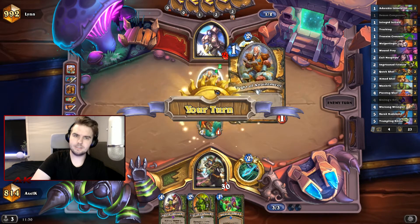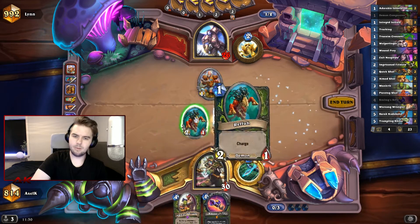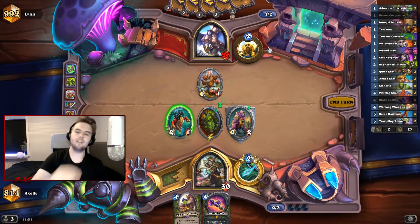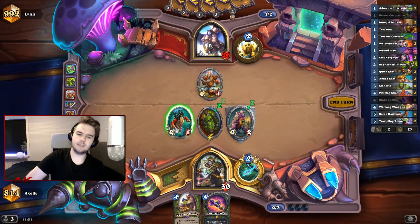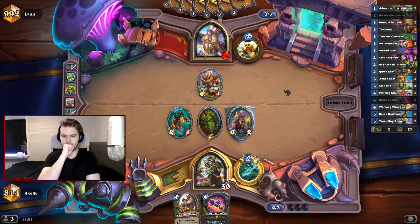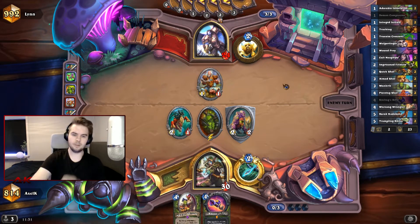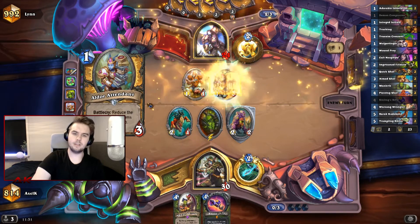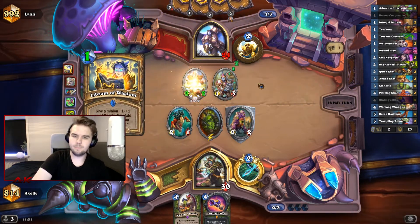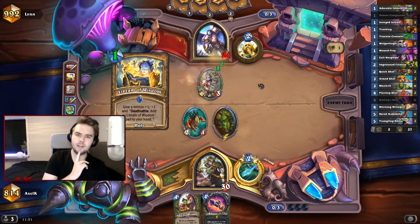It sucks that we can't kill that now. We might want to run this into it so it doesn't have a buff target. But if he buffs it with Hand of a Doll, it's gonna die to our taunt — we kind of lucked out there. I think we take the Wrangler and play it next turn. We have only good turn 4 plays. Okay, so it's Libram — yeah. I think the Wrangler is super good here.